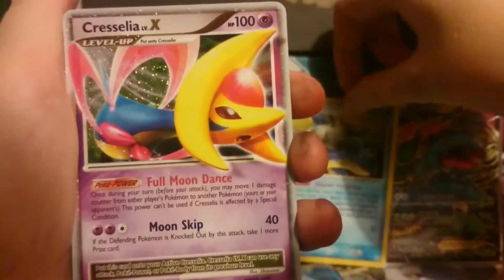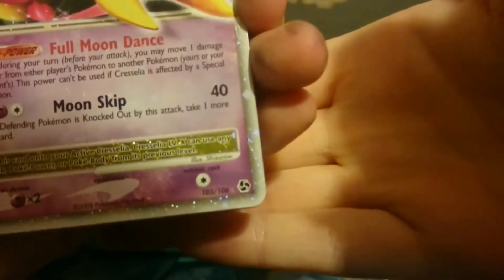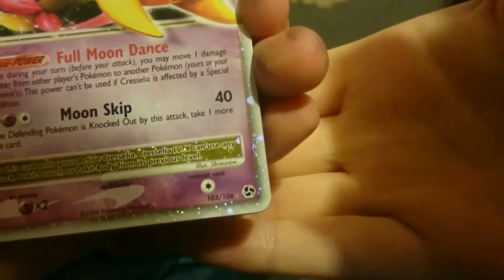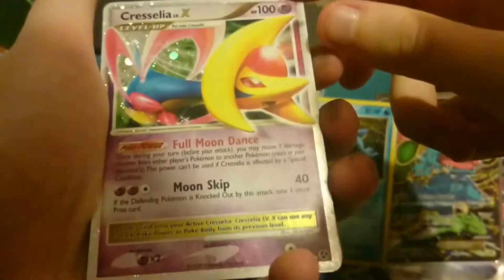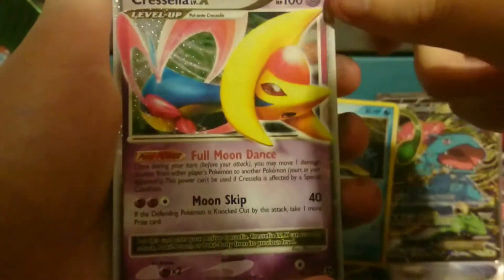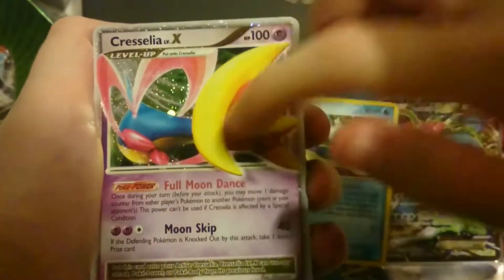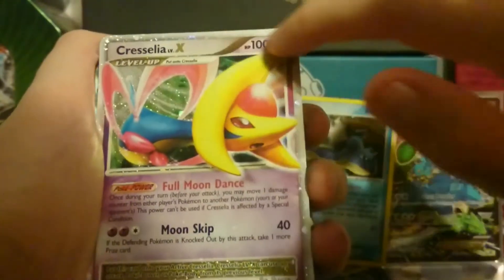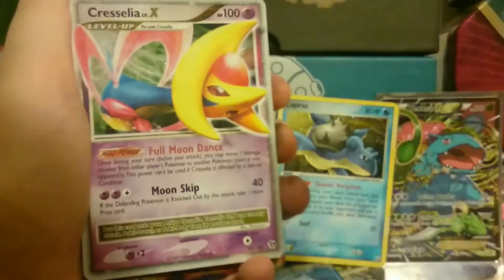Oh wow, a Cresselia Level X! What set is that from as well? I don't know why I'm thinking Diamond and Pearl — a Diamond and Pearl set, I'm not sure. It might be earlier than that to be honest. I have no idea, but that looks absolutely insane. It's not just the picture itself — it's the border as well that has the shine and that bit of text on it. That looks absolutely amazing.